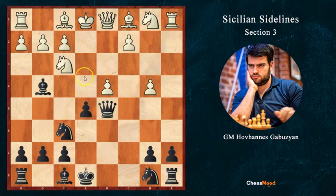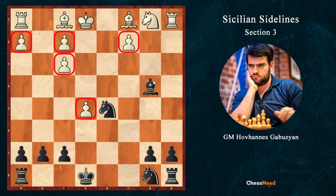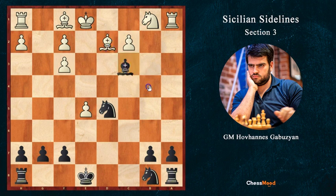White has no choice but to take on e5, because if knight c3, bishop b4 is coming; if c4 there is a check and we can take on b4. So d takes e5 is mandatory, and after the takes, knight d5 — all forced. After g takes f3 we give bishop b4 check. White has a two-bishop advantage, but f5 and weak pawns in the center make it a really funny position, because all white's pawns are weak and we have excellent pieces and good squares in the center.